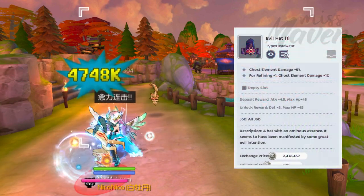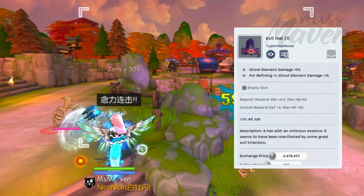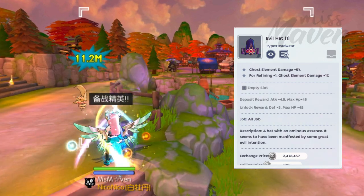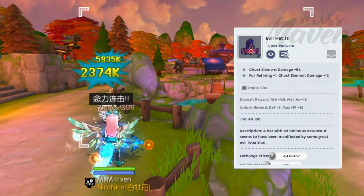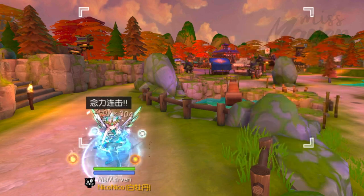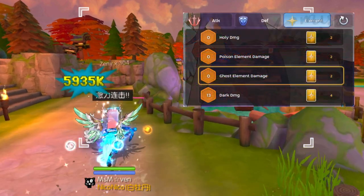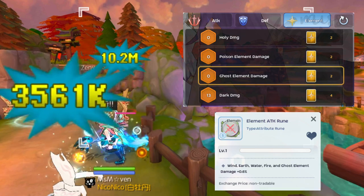There's also the Evil Hat headgear whose blueprint is dropped by Wasteland Lord. It increases ghost element damage by 5% and an additional 1% for every refined plus 1, so at plus 15 refinement it will increase ghost damage by 20%. Lastly, there's also the ghost damage guild prayer and element attack attribute rune which can further increase your ghost damage.